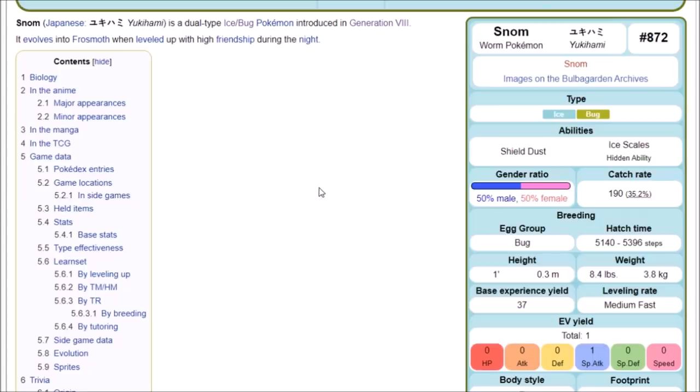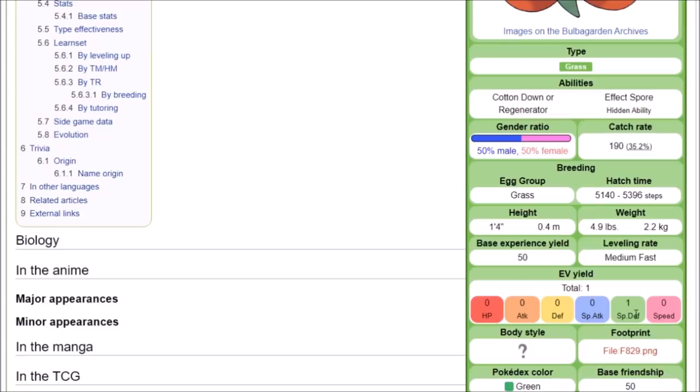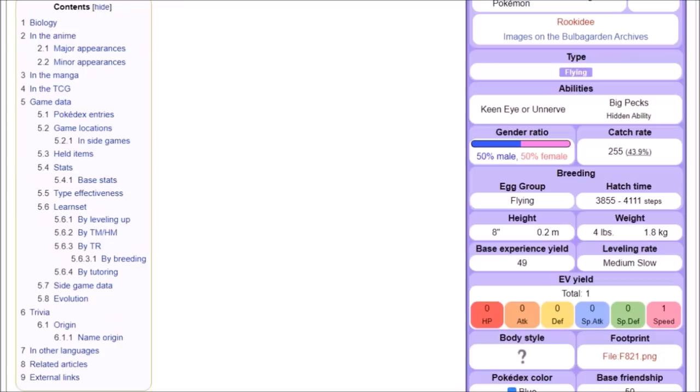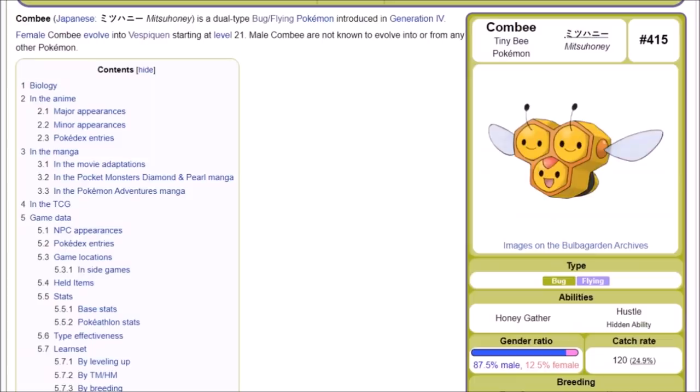Keep in mind Pokémon levels will vary depending on where you are in the game — if you're EV training post-game, wild area Pokémon will be around level 60 and harder to knock out. For Special Defense, Route 3 has Gossifleur, or you can go to Watchtower Ruins where Duskull commonly spawns. For Speed, Rookidee on Route 1 works, and Galarian Linoone in the wild area is also a good target.